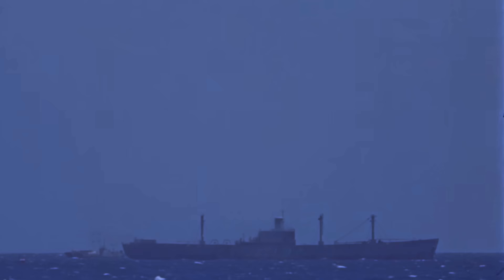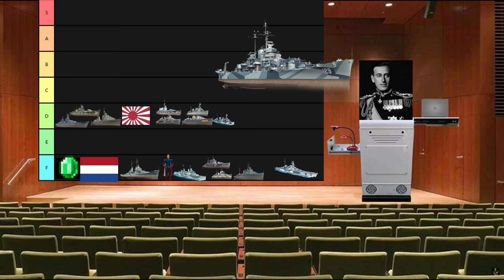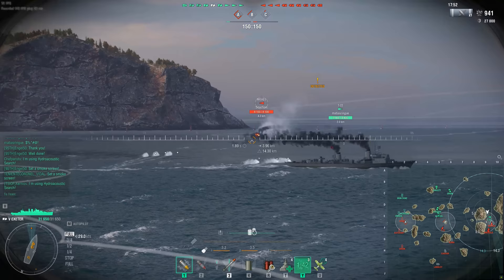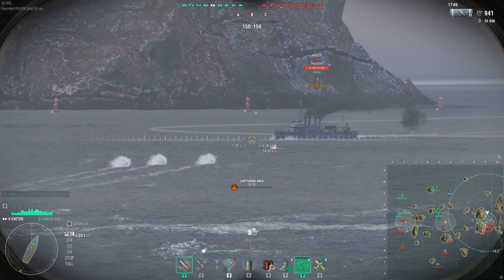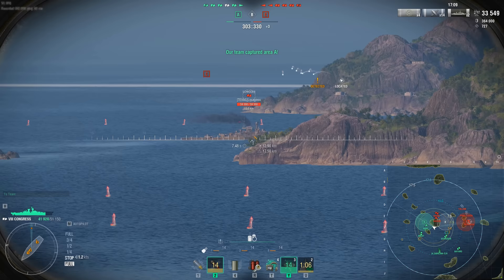Omaha — D tier. Murmansk — D tier. Tulsa has a diet Des Moines, which means it's terrible. D tier. What's the prize for Exeter having 230mm guns at tier 5? A massive citadel. D tier.